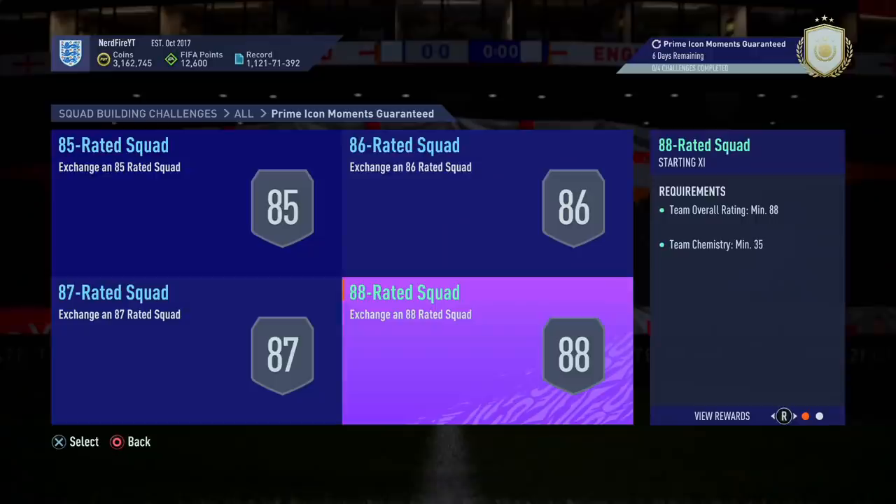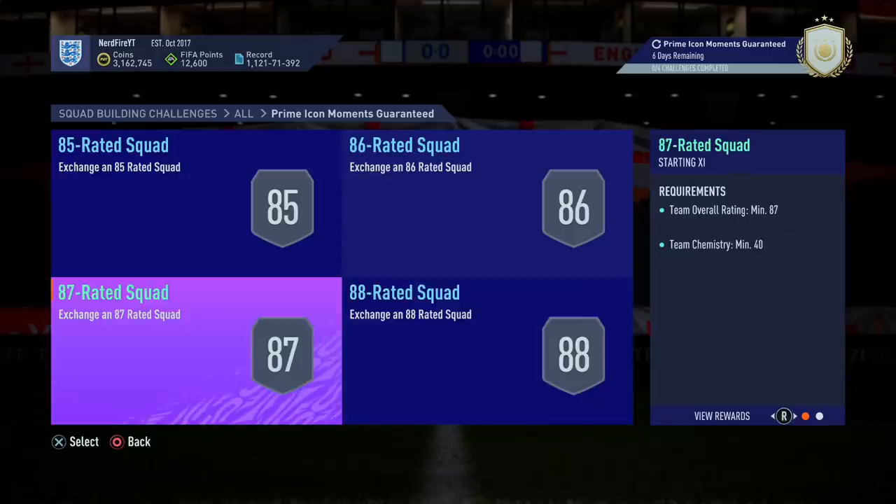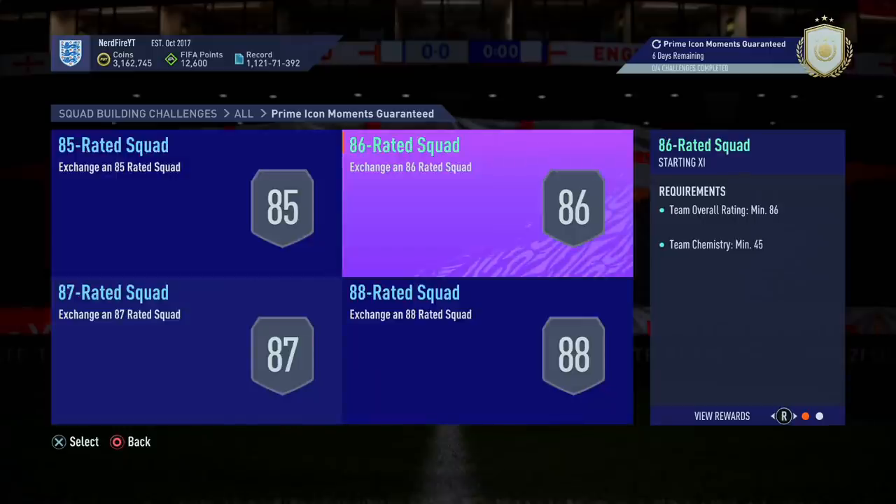Today you can see a few icon packs. We've got one also from an icon shop that you guys will be able to see in this video. I've done two on my account, but they are so expensive — I have no fodder and no promo packs are out, so I can't restock the club from the store. What you need for the SBC is an 88-rated squad, an 87-rated squad, an 86-rated squad, and also an 85. The chemistry is pretty low, so apart from the rating being fairly high, the chemistry is not bad at all.